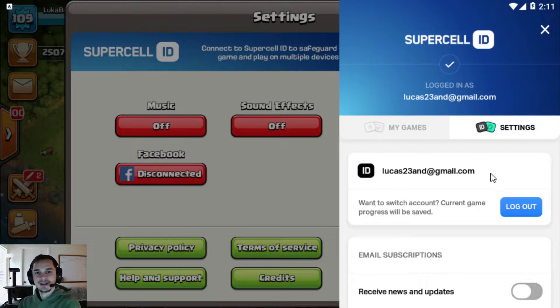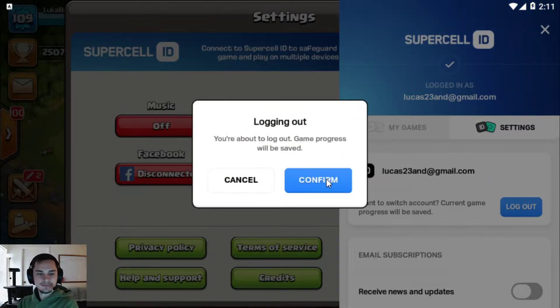Or you can make sure you saved it already. But if you're not signed into Supercell ID, it'll make you create a Supercell ID before you sign out. So do that. I'm already signed into mine, so we sign out and confirm.